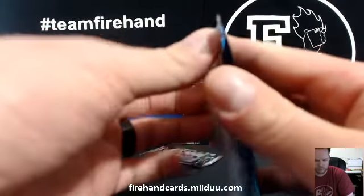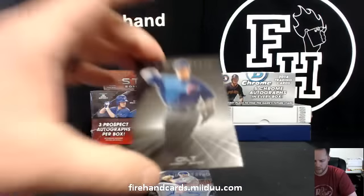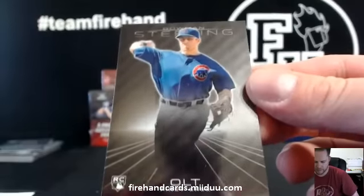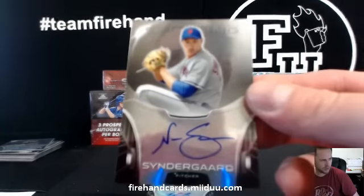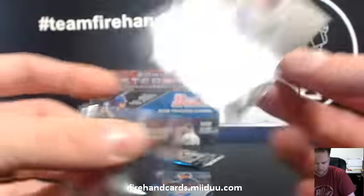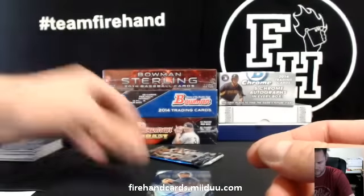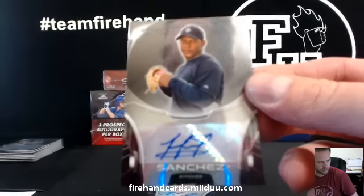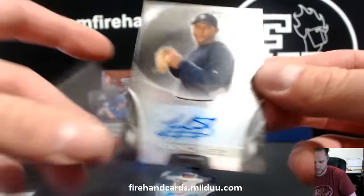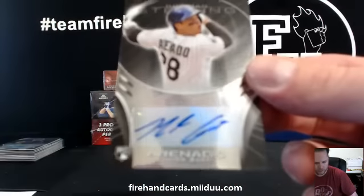Two packs to go. Mike Olt on the Cubs — rookie card. Noah Syndergaard for the Mets — B-Mets 5-1-0. Victor Sanchez — Seattle Mariners — Norland. And a rookie autograph: Nolan Arenado — Colorado.